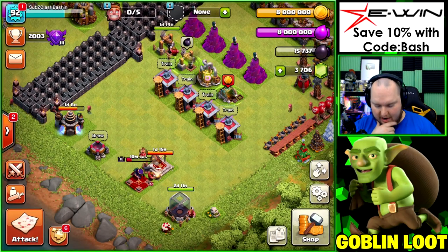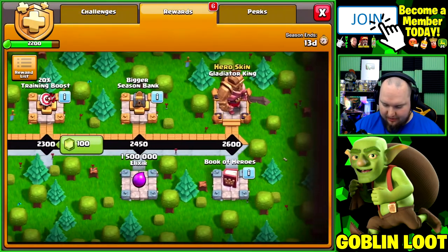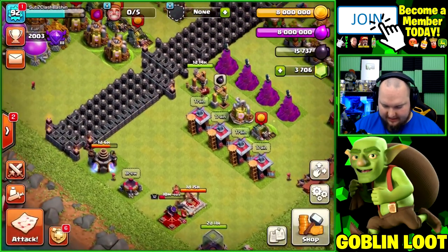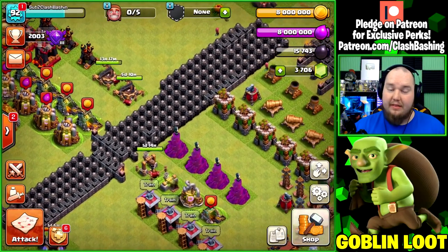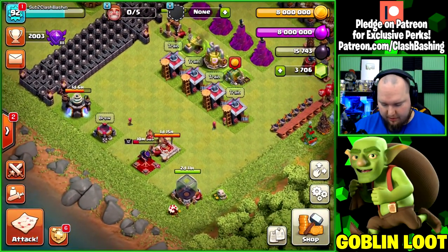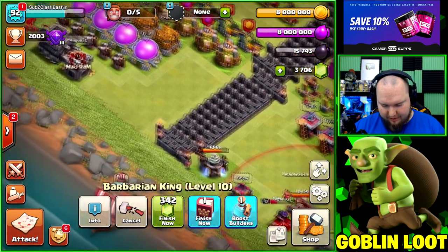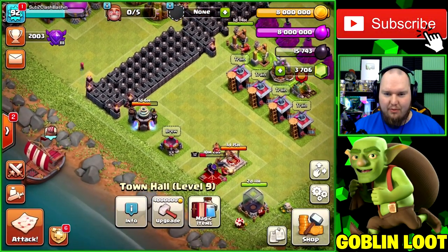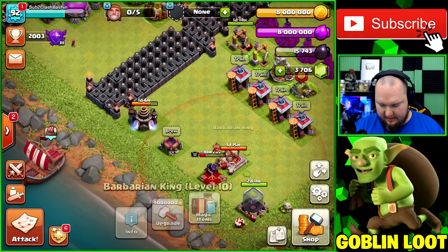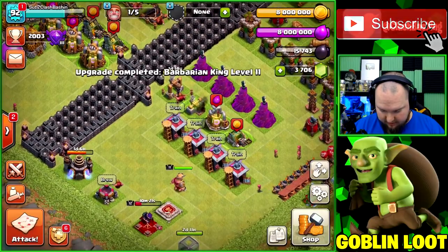Tough decision here — the king upgrade is just one day, so using a book of heroes feels like a waste. But we still have six books left and don't want to lose them for only 50 gems. After going back and forth, we go ahead and use a book so we at least get some value out of it rather than waste it.